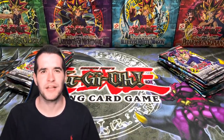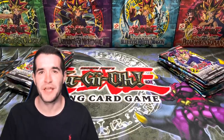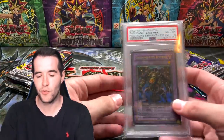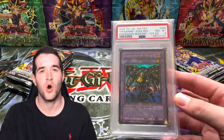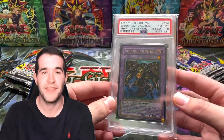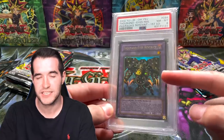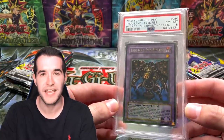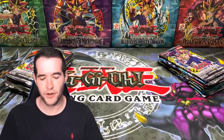Before we get started, I want to remind you guys about the Whatnot Pharaoh's Servant first edition 24 and 36 pack opening tonight at 5 p.m. Central. We're also doing a Whatnot follower giveaway — I'll be giving away a Thousand Eyes Restrict first edition PSA to one of my Whatnot followers. All you have to do is follow me on Whatnot. You don't even have to be on the live, but you should probably be there — I'll announce one winner from my followers list at the end of the stream, completely free.